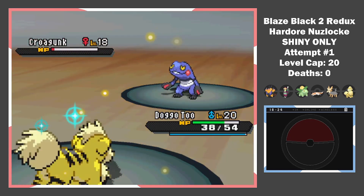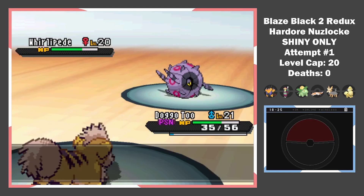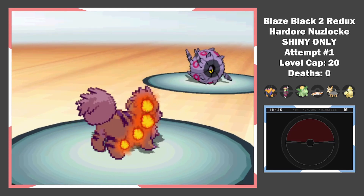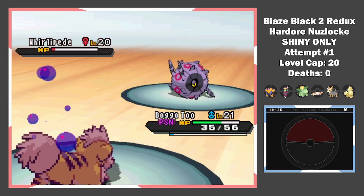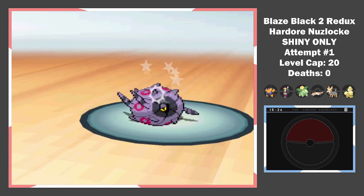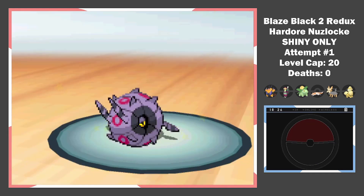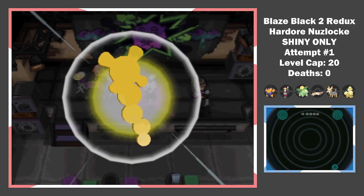We almost take it down in one hit and the Leech Seed I set up does the rest. Finally, her ace — Whirlipede. Knowing I'd leave any of her moves, I keep attacking, but she poisons me and I know my Lillipup clone won't survive a Venoshock. Seagull comes in as she heals. We get a crit Headbutt and a second one almost ends it, but third time's the charm. Pretty rough battle, but I planned it well beforehand. That's 2 badges.